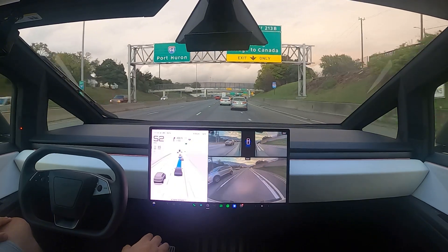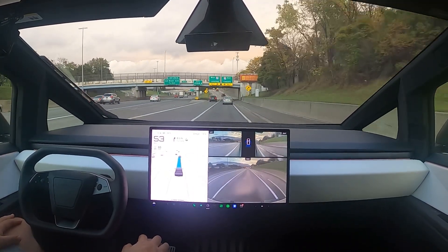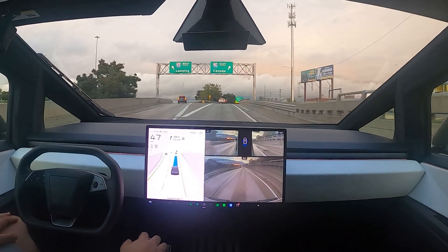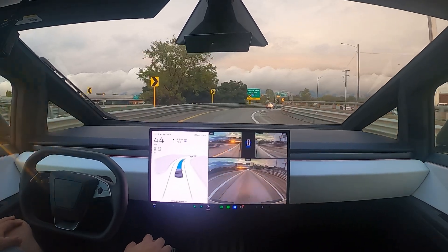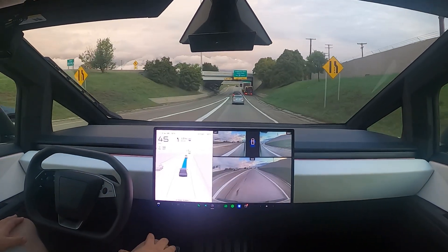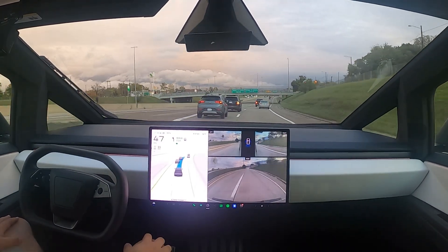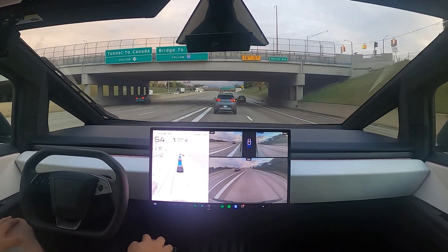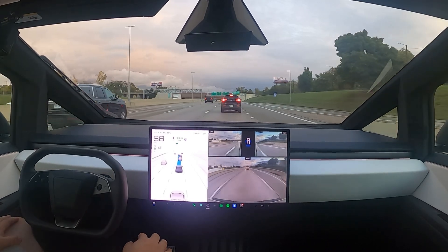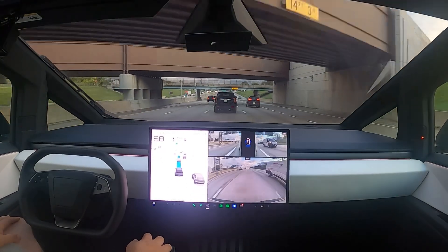We are about to make our first interstate change at the fork — it says I-96 East towards Canada, but we're not going to Canada. Nice turn, nice feeling, nice everything. Cars coming from the left and it's holding its own, holding lane, getting over nicely. It's so nice on the highway compared to the C++ code on my Plaid — I don't even want to drive the Plaid on the highway anymore. Just a little bit of a hard brake there, and the guy behind us was flashing his lights, but that's okay — it's just trying to get over.